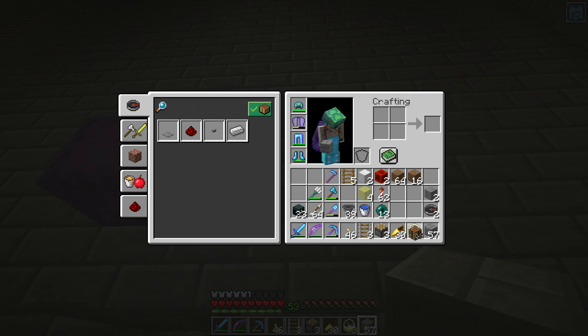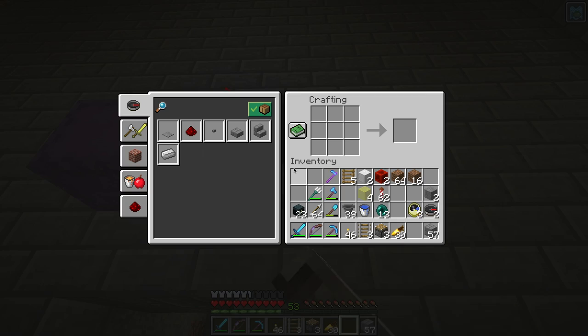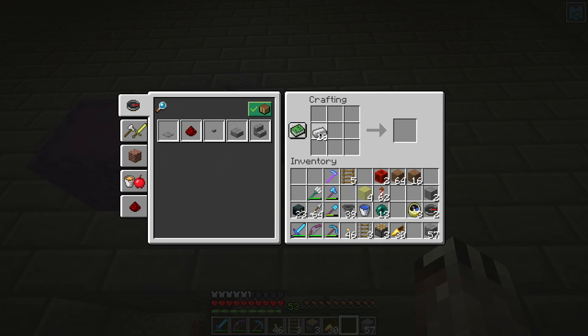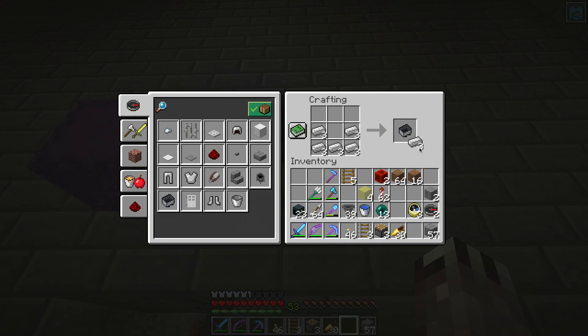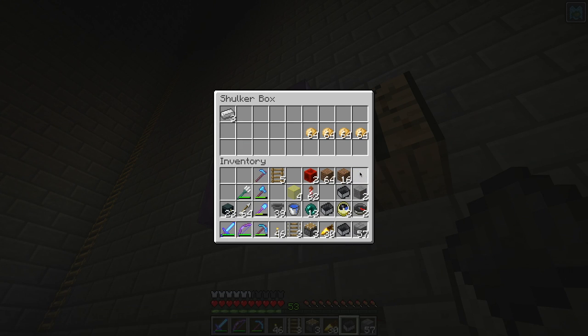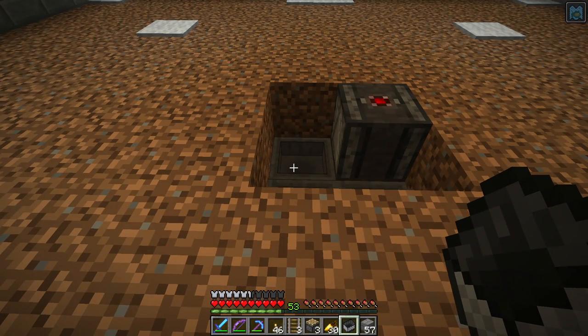I need four hopper minecarts - I needed a bunch of them overall. I only need three here, right? So if I do this I get three, and I can put the rest of this iron back in there. I have hoppers so I can turn those three into hopper minecarts, and then we've got some work to do.